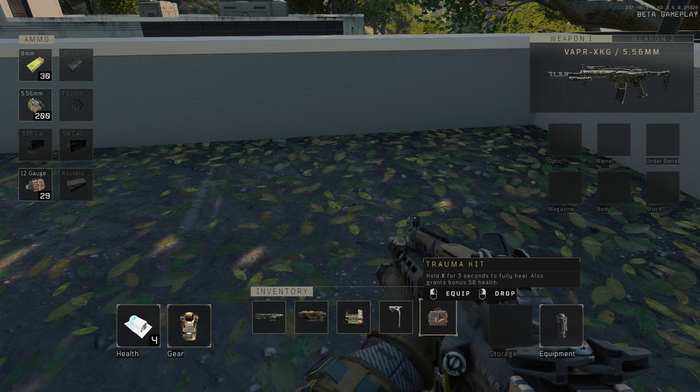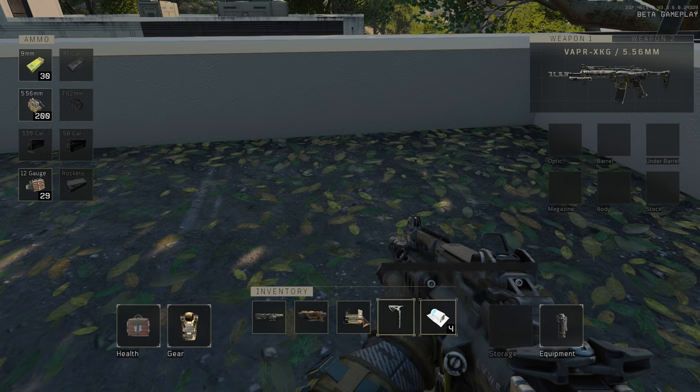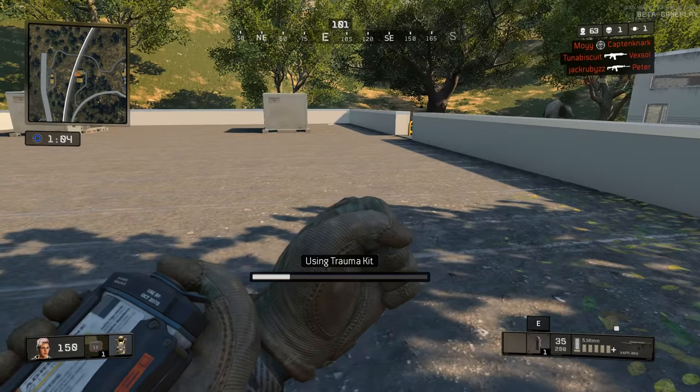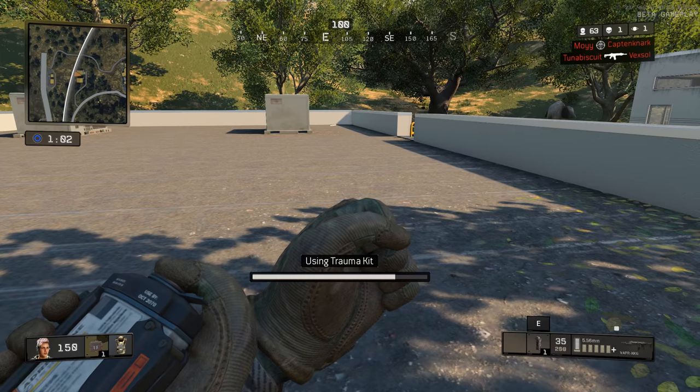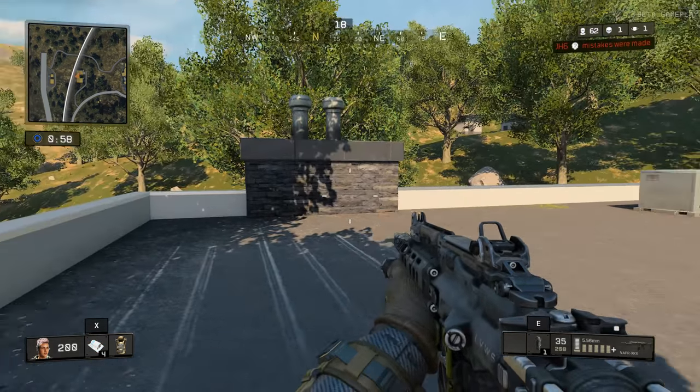Bonus tip for you ladies and gentlemen — the Trauma Kit. You may have noticed some players having a longer time to kill than you. Well, your answer is here. Trauma kit — equip it, press and hold X, and your health will go from 150 to 200, plus armor. That's what they're doing.